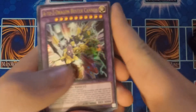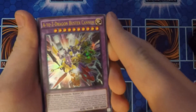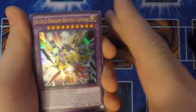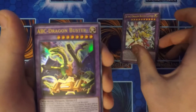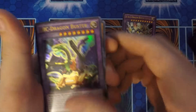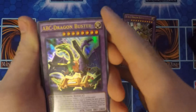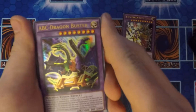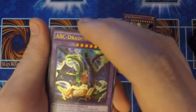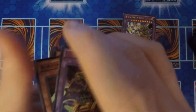Starting off with this deck we've got our A-to-Z Dragon Buster Cannon. Very nice. Then we got our ABC Dragon Buster, which means once per turn as a quick effect you can discard a card to target one card on the field and banish it. And then you got the ABCs.